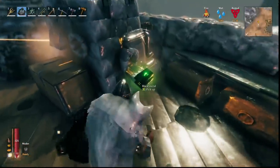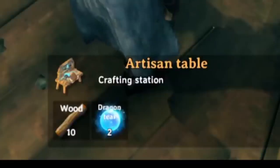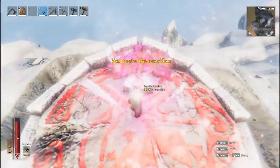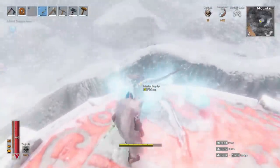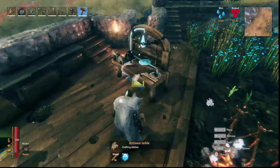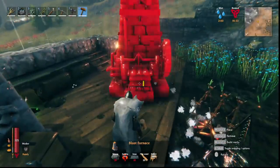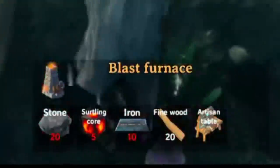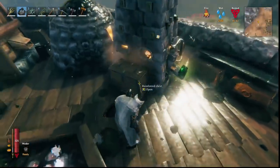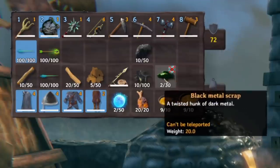Step three: how to turn black metal scrap into black metal ingots. First, build an artisan table — you need 10 wood and two dragon tears dropped from the fourth boss, Moder. I've made a guide on how to kill this boss linked below. The boss drops 10 dragon tears, two of which craft the artisan table, and getting them unlocks the recipe. After placing the artisan table, you can craft and place a blast furnace, which requires stone, surtling cores, iron, and fine wood. Add coal and black metal scrap into the blast furnace and it will produce black metal ingots. With how many fulings are in the plains, you won't have trouble getting scrap.